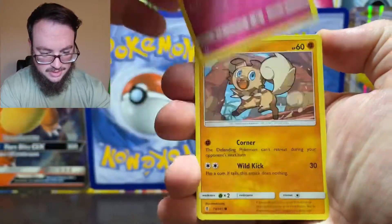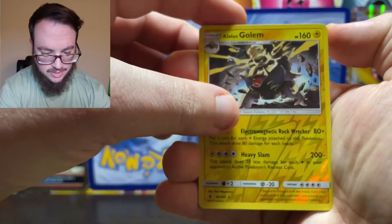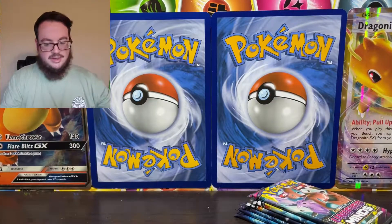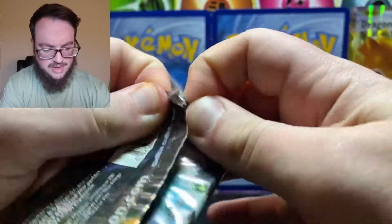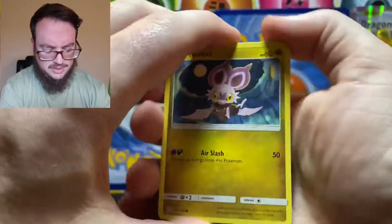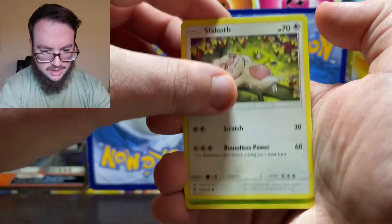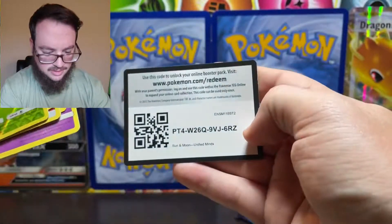Alright, next up one more Guardians Rising. Eevee, Geodude, Lombre, Golem reverse, and a Gothorita. Alright, now we can get into the good stuff — Unified Minds. Looking for that Mew and Mewtwo. I think there's some pretty good ones in here. Wimpod, Slakoth, Swadloon reverse, and Steelix. Nothing in that pack either.